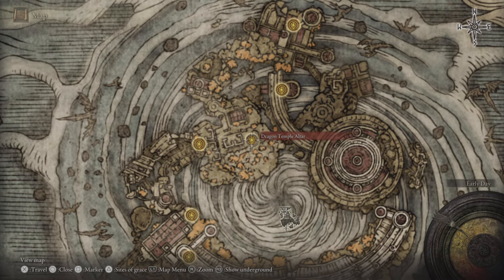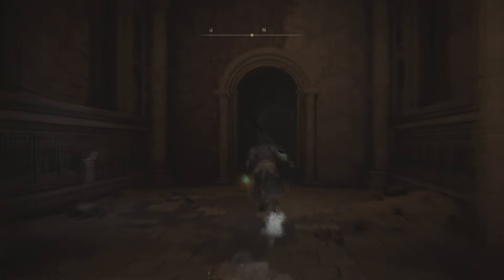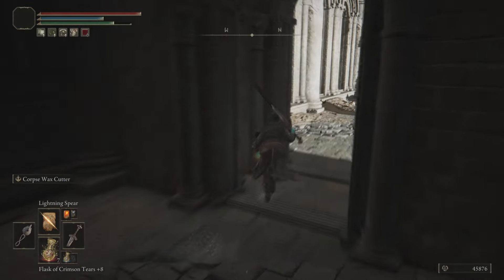Head to the site of grace where you fight the Godskin Duo, and from this boss room just take a left and follow this path for his new location. Make sure you do have some Stonesword Keys to unlock some mist doors.